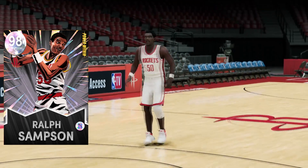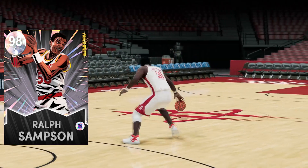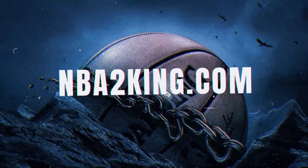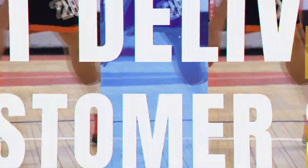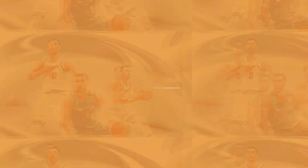If you guys are excited, hit the like button down below, comment what you think of Ralph Sampson, and subscribe if you're new. Before we get fully into the stats and badges, a message from today's sponsor: buy cheap and safe NBA 2K22 MT at nba2king.com. Use code EXCAPAR — E-X-C-A-P-A-R — for five percent off your entire purchase.